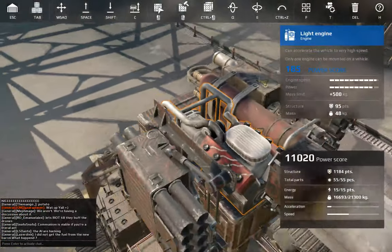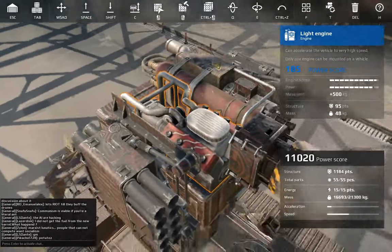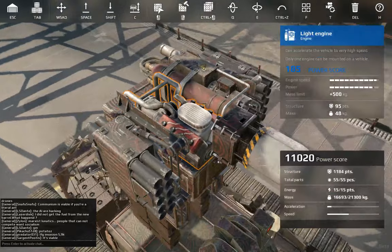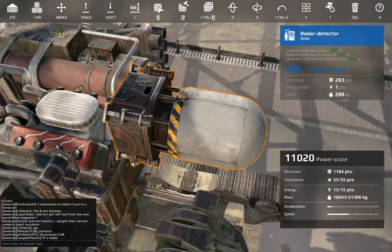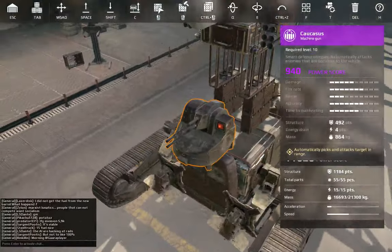I also have a light engine, since there was spare energy — it gives me a tiny bit of extra acceleration. And I have a radio protector right here to increase the range of my Caucasus and the detection range of everything.